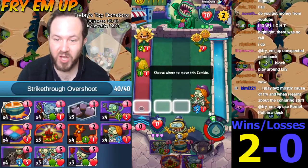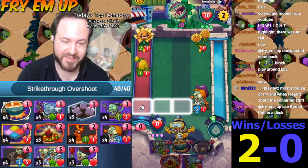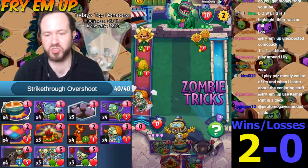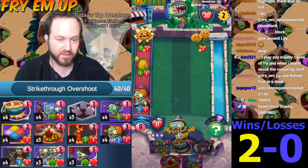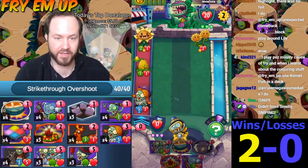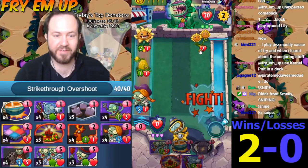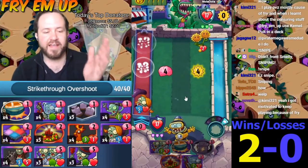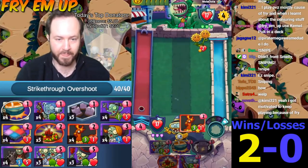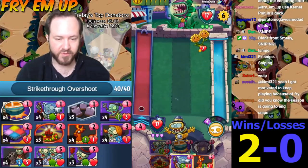I don't know about that play — he knows it's line dancing zombie. What a snipe. There is no explanation — he knows for sure, with 100% certainty that it's line dancing zombie, or else I would have definitely put it here. That is the biggest snipe I have ever seen. Can someone please justify that play and tell me he's not sniping? That's crazy.